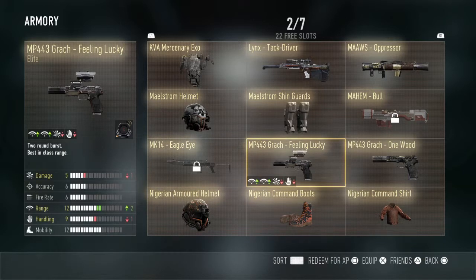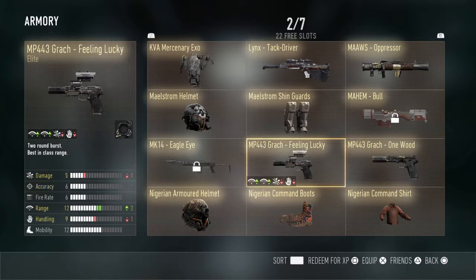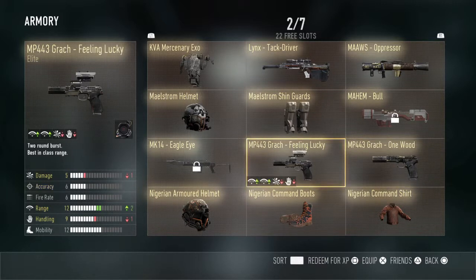Next we got the MP443 Grok 'Feeling Lucky' — negative one damage, plus two range, negative one handling, with a built-in ACOG scope, and it's also a two-round burst. Next we got the MP443 Grok 'One Wood' — negative one damage, negative one accuracy, plus three range, negative one handling. I like the One Wood better because I don't like ACOG scopes and its range is a lot better — plus three range over plus two.